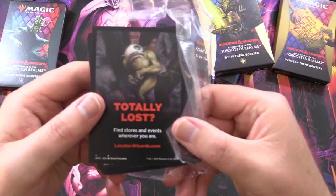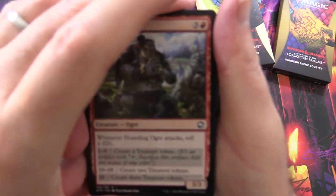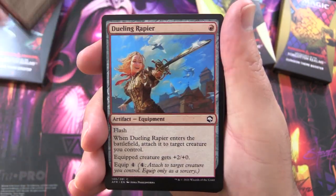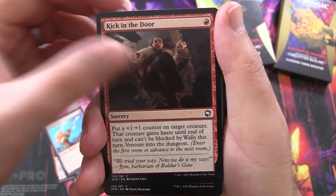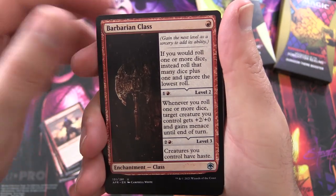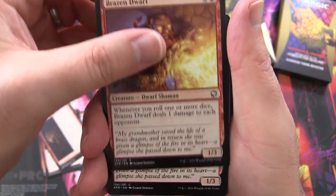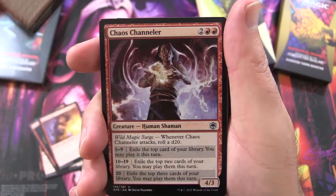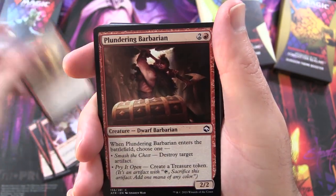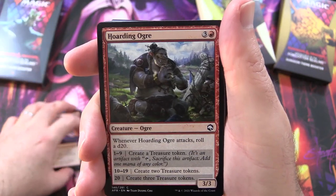Or you could end up looking like this guy. Let's see what we get in this red one. Starting off with Hoarding Ogre, Dueling Rapier, Kicking the Door, Burning Hands, Valour Singer, Barbarian Class — that's the new type of enchantment in this set — Brazen Dwarf, a couple of those, Chaos Channeler, Earth Cult Elemental, Plundering Barbarian, Magic Missile — the classic D&D spell.